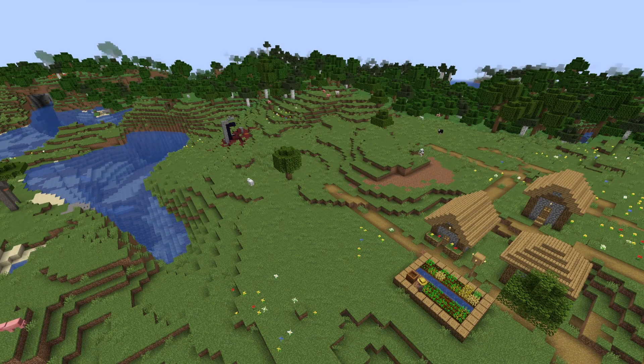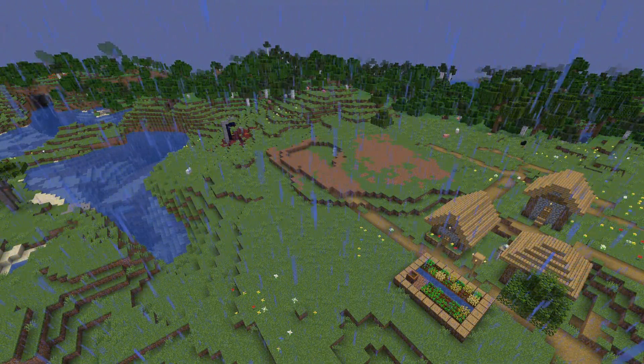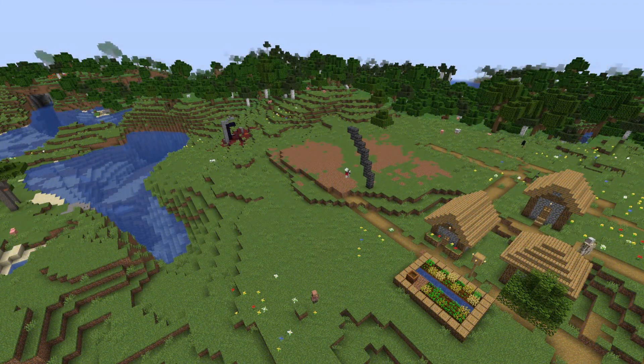I decided to do this build as a timelapse. I think a timelapse really captures just how much work goes into one of these small builds and all the terraforming. The hangar itself is made up of a deepslate shell with a birch main build. I think the hangar ends up looking super cool overall, and I hope you enjoy the timelapse — if you do, let me know down in the comments.